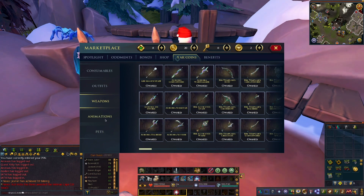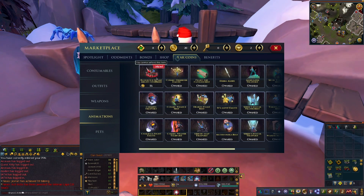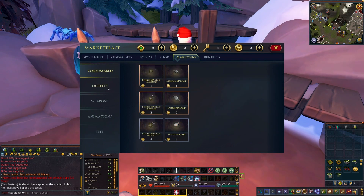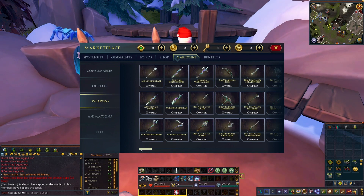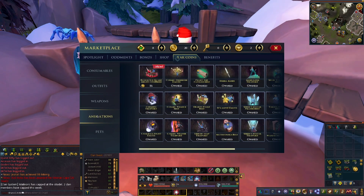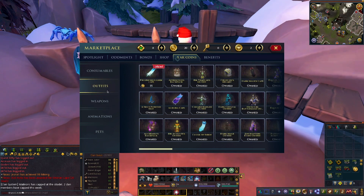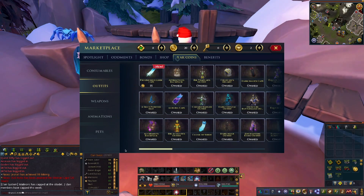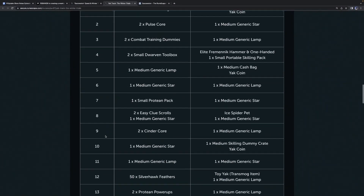Frosty versus frozen — the frozen one looks better, in my opinion. The reason we delayed talking about this is we wanted to see what the prices would be and where everything would land. People can call this a microtransaction store, but this is kind of what you were talking about with the last Yak track — other games have battle passes that aren't designed to be completed. If the coins carried over between tracks, I'd say fine. But the issue is you have to complete essentially task 55 to get the re-override for your blood ice, and I don't love that as a mechanic.